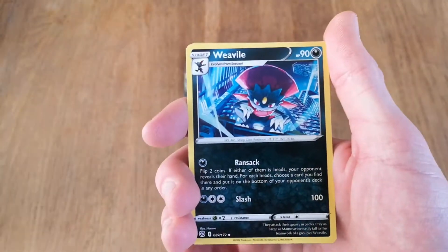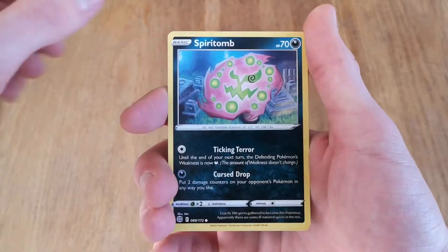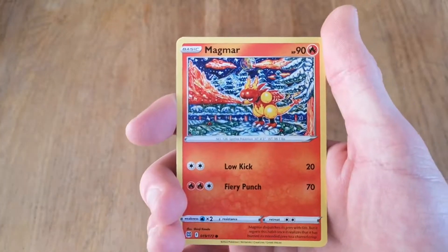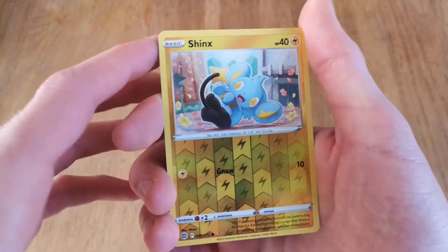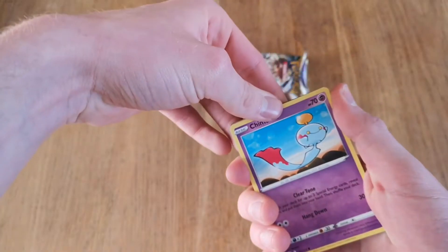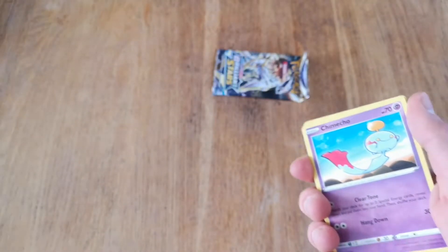We got Executor, Frenzied Inteleon, Weavile, Clink, Spiritomb. And a Reverse Shinx - I don't think I have that one yet. And then - I hate this card so much! Get out of my face! Maybe it's the booster boxes... No, I'm not getting those - too much money. I'm broke.